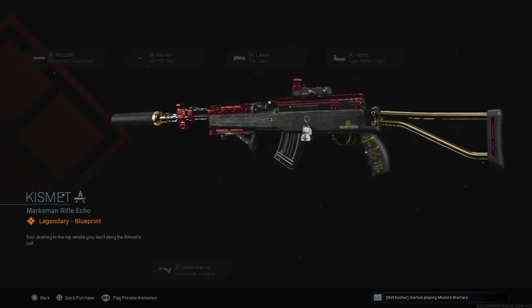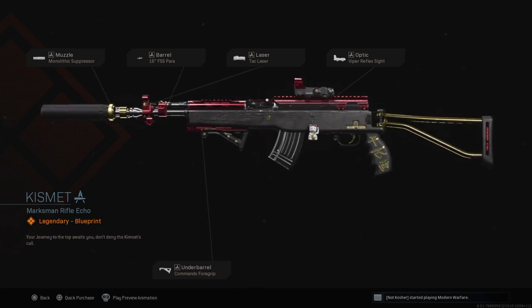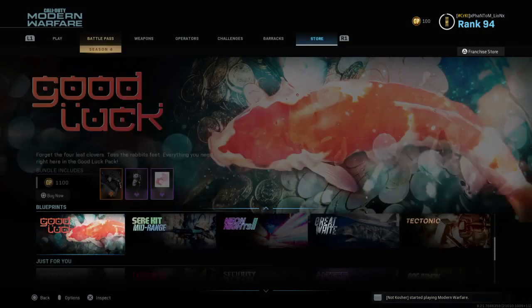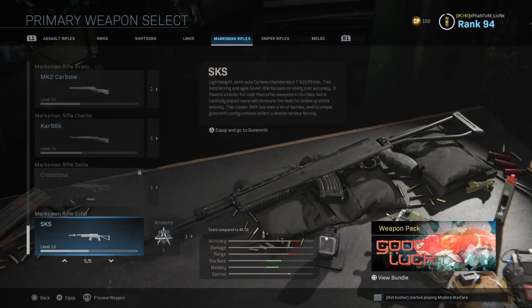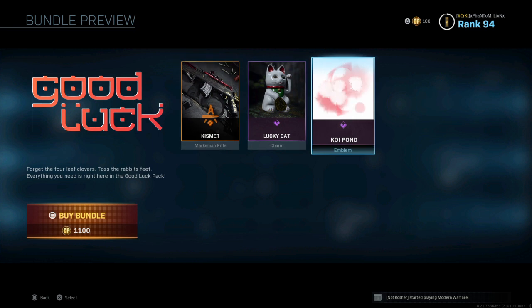And then you got the Kismet Marksman Rifle. This one's looking pretty cool — it's for the EBR. So you got the Monolithic Suppressor, the FSS Parabarrel — that's a tongue twister, say that five times fast — the Tac Laser, the Viper Reflex Optic, and the Commando Foregrip. I want to say this is for the SKS, but don't quote me on it. Let's go take a look at it. It's for the Echo... I am right. It's for the SKS, guys. So if you're a fan of the SKS and you're a fan of that little bundle, 1,100 CoD points and it's yours.